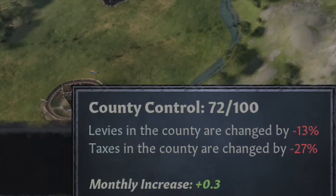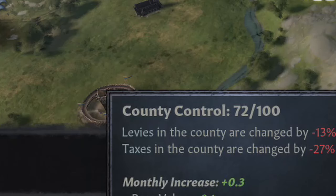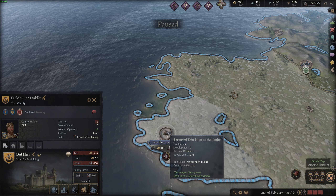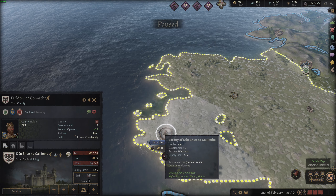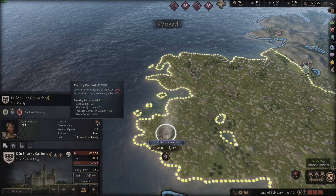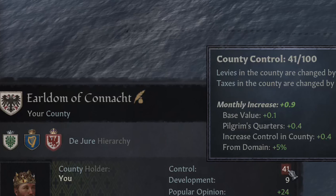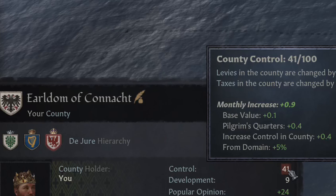Let's take a look at a holding that has even lower control. Zooming over to Kanaat here, it has a control of 41, which reduces its taxes by 58% and its levies by 29%. So going from 72 to 41, you're literally doubling the impact that this has on your economy.